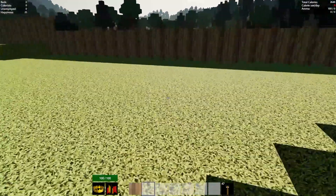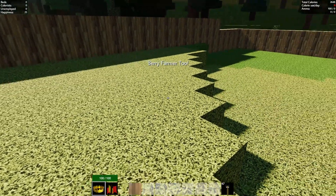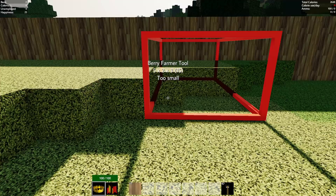Now that we have this, it's time for us to set up some farms. From what I was reading, you can even do three-dimensional farms now. I just want to test this. Let's go ahead and get our first food and berry farmer. Just for testing — oh yeah, check that out, you can do that.